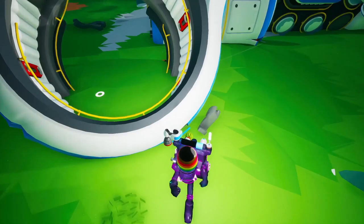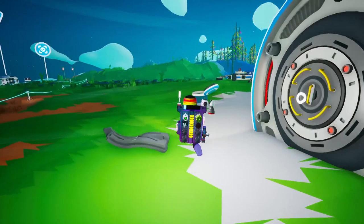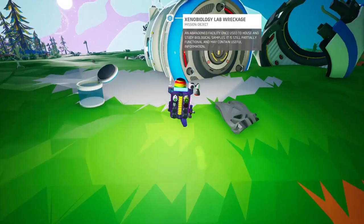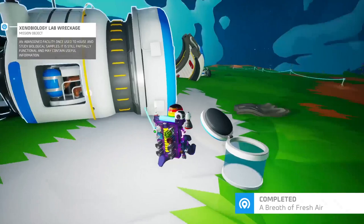So it's just an old random wreck, presumably? It's a random facility once used to house and study biological samples. It is still partially functional and may contain useful information. How do we get in there - is this a dynamite job? Actually apparently that was one of the missions.